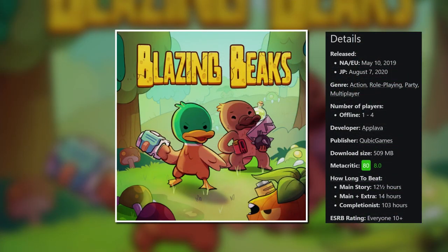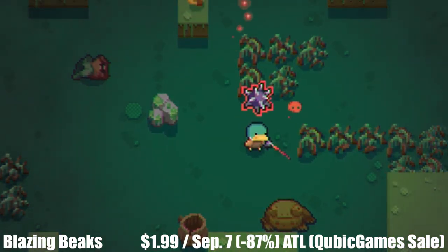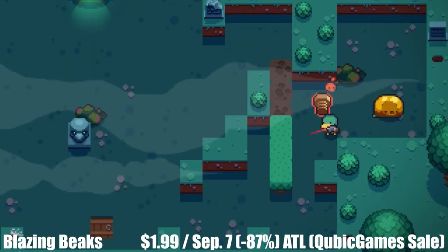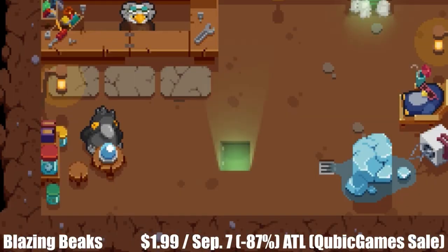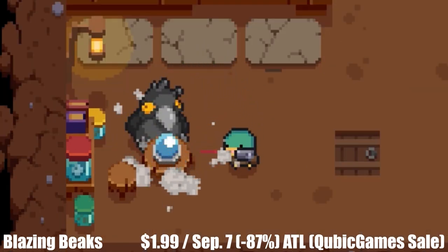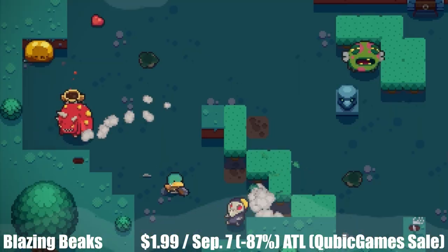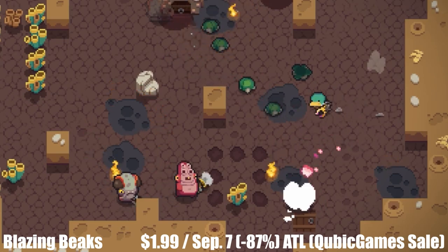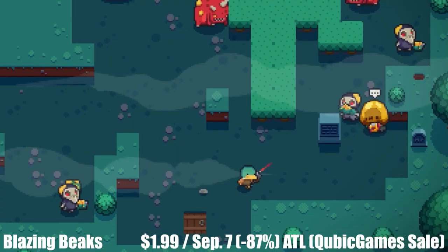Blazing Beaks is a twin-stick shooter from Cubic Games designed for 1 to 4 players in local co-op, with a main campaign taking roughly 10 to 12 hours. This is a comedic spin on the genre that doesn't take itself too seriously — while the name is unassuming, it's a great game. You have 10 playable characters, a few different game modes all playable solo or with friends locally, dungeons that are randomly generated to keep things fresh, and loads of upgrades to find. But be careful — greed is a dangerous thing in this game. It's on sale until September 7th, marked down 87% to an all-time low of just $1.99.